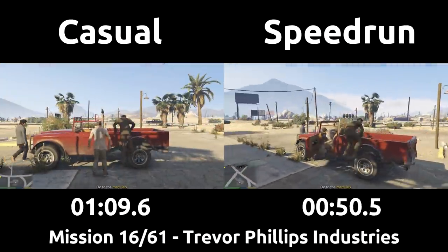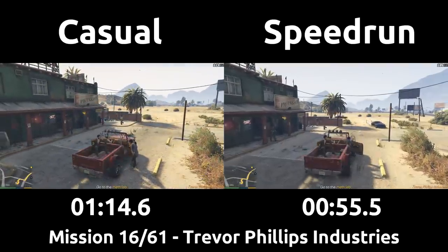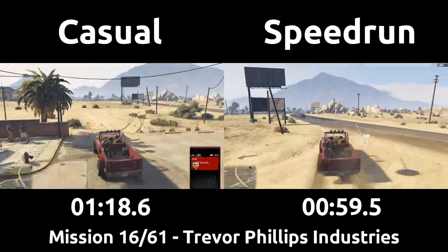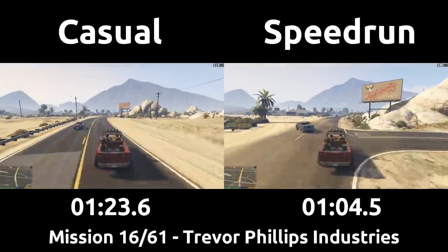Then the drive to the meth lab is the same route, just with the speedrun taking racing lines and other driving techniques. The speedrun takes extra care to watch for the doom buggy when crossing the train tracks, as it has a tendency to spawn at different times. If you'd like to watch older episodes or check for new ones, a playlist of every casual vs. speedrun is in the description.